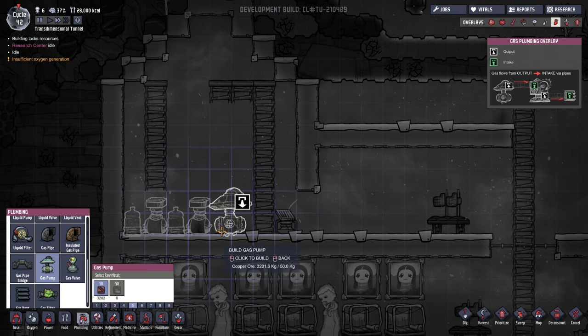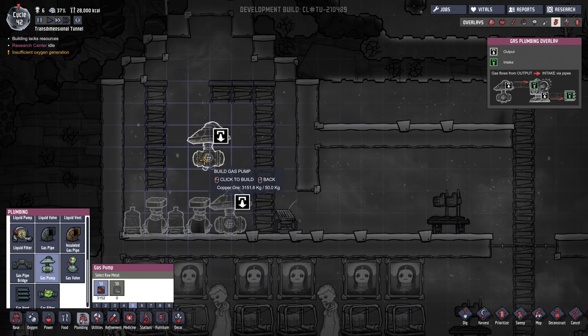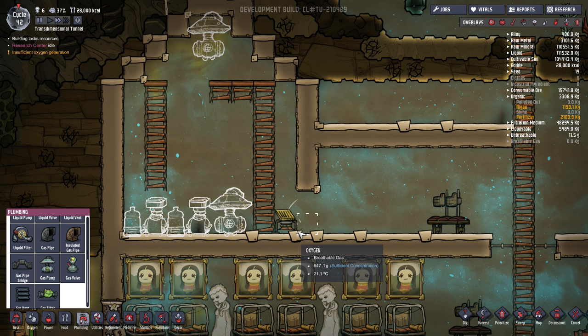You're also going to need in the plumbing area a gas pump that can be used to pump the oxygen out. These pumps don't need to be located actually against a floor or anything — they can be placed anywhere in the room. You're going to need a second one of these pumps at the very top of the room that can handle the hydrogen.